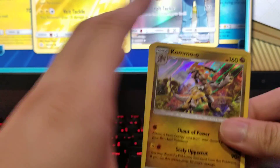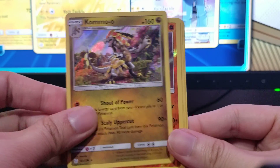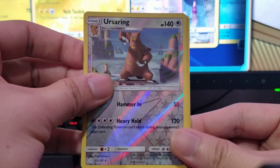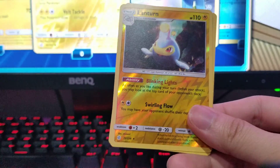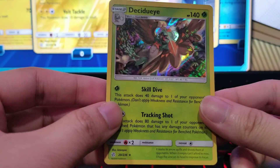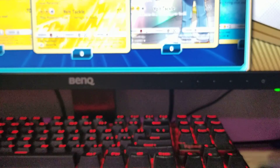We did some bad pulls, but I'll give you the highlights: Comfey, Lycanroc, Ursaring, Phantump, Lanturn, and Decidueye. Too bad we didn't get good cards, but we'll open more after this video.